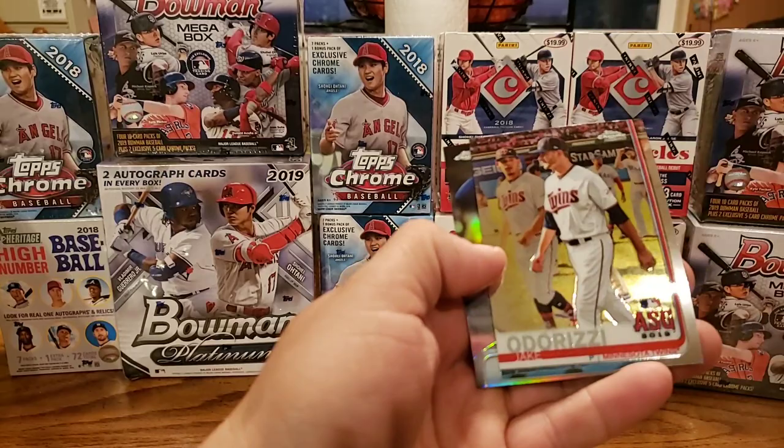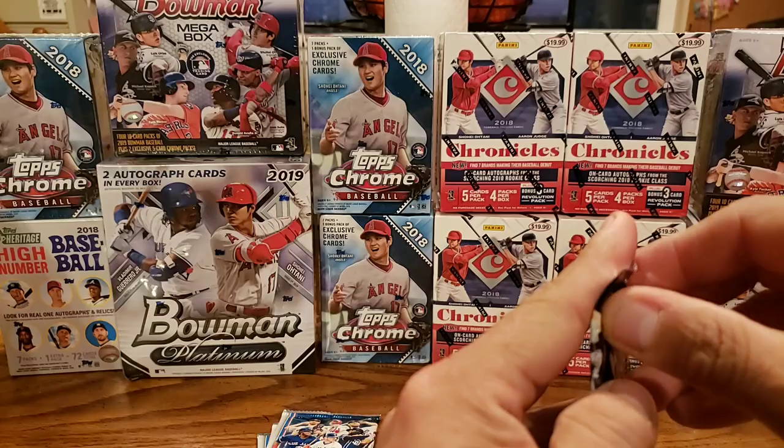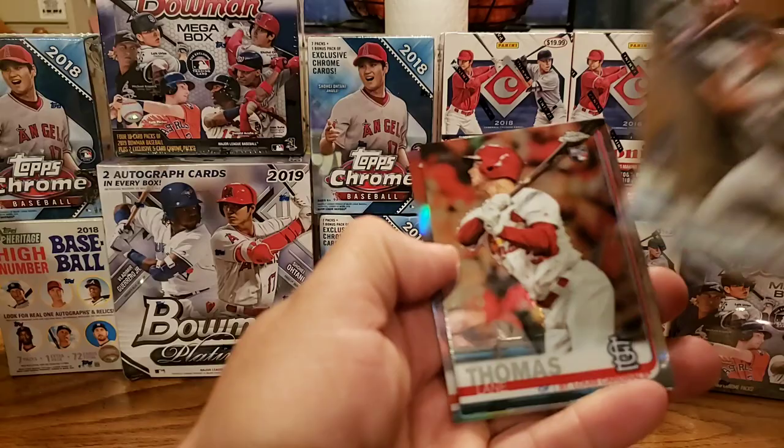Lenny McGuerrero Jr. on the back. I have quite a curve on these. Let's see if we can get anything great. Ooh, there's a numbered one on the back — not the greatest player, but this is numbered, color parallel it looks like. Sasuke Mikado, Matthew Meady, Ludgers, Thomas Lane rookie on the back. Let's see — Edwin Diaz. So this must be a refractor, I'm guessing.